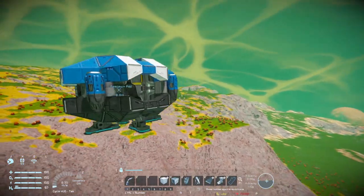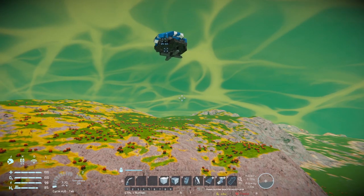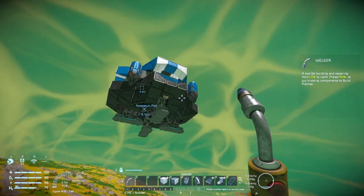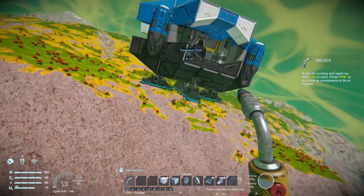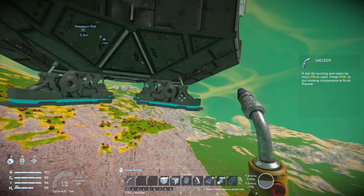We're here now and I don't see any ice lakes nearby - I want to be able to find one. So come underneath the pod and find the front. There's the front - the forward and backward landing gear.